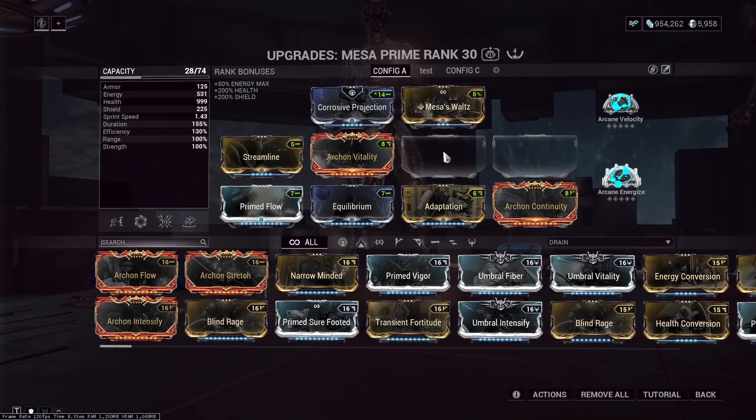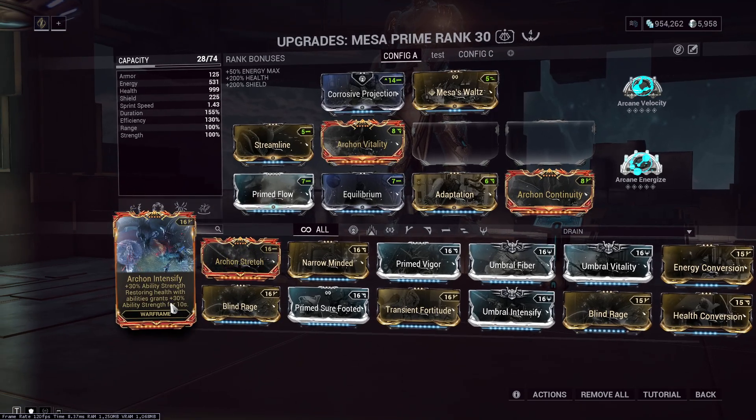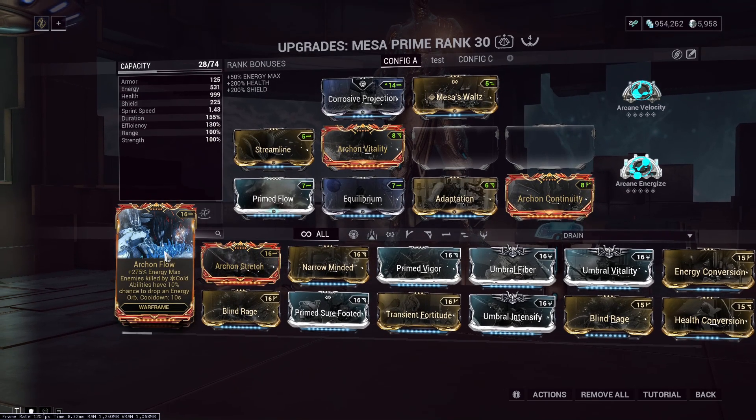But this build has actually been working out pretty well. She can also trigger electricity damage — you just mod electricity onto the Regulators. She can't self-trigger Archon Flow. She can trigger it, you just have to mod for Cold, and it needs to be the hanging element — it can't exist in a combined.